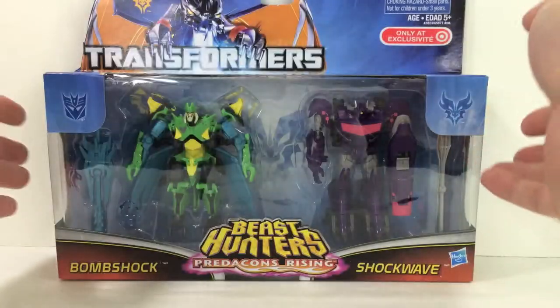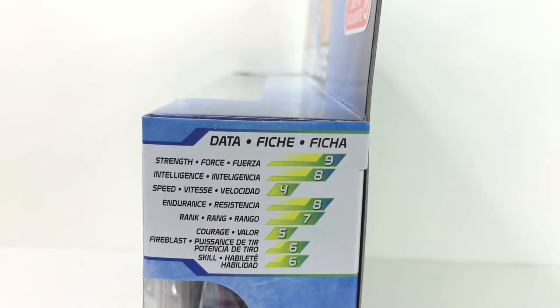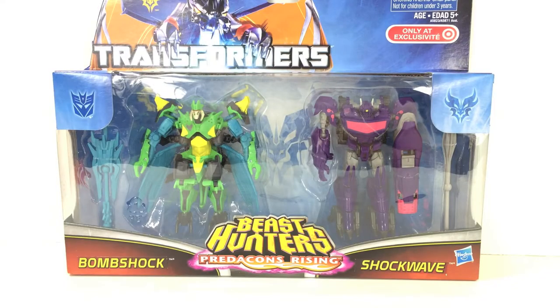Before we get these guys open, let's go ahead and read the tech specs. Shockwave's strength is an 8, intelligence is a 10, speed is a 5, endurance is 7, rank an 8, courage a 6, fireblast a 10, and skill is a 6. Bombshock's strength is a 9, intelligence an 8, speed a 4, endurance an 8, rank a 7, courage a 5, fireblast 6, and skill is a 6.